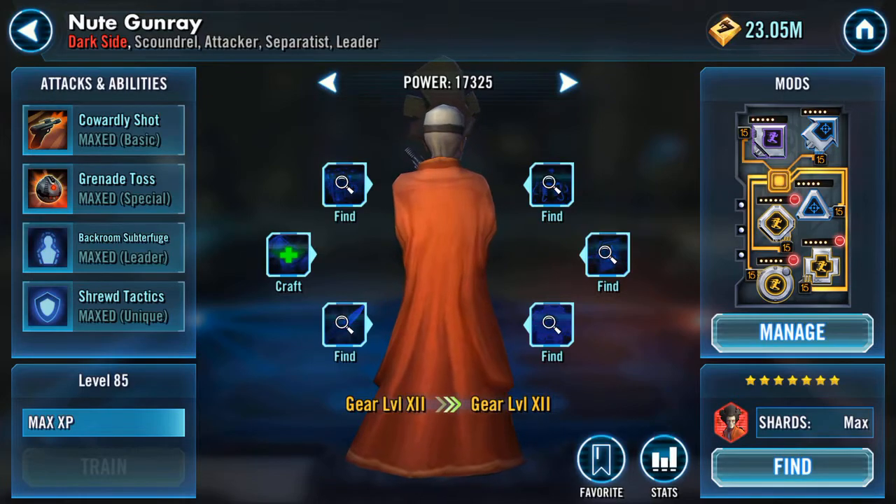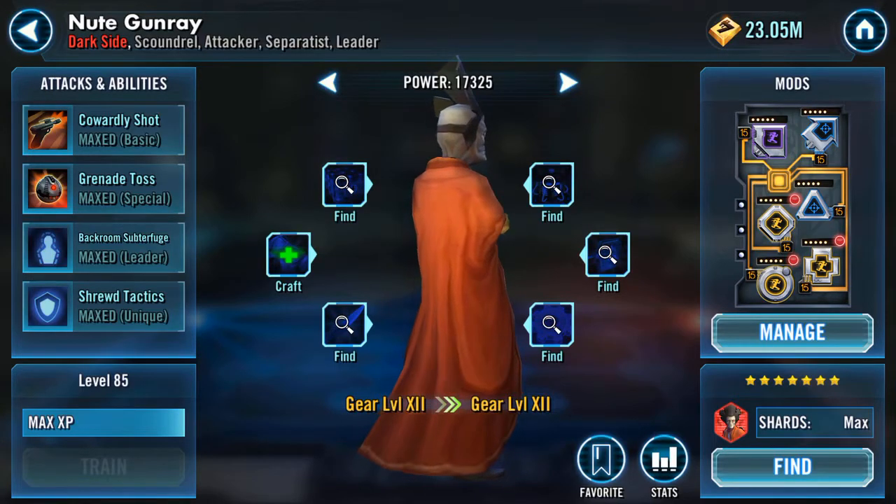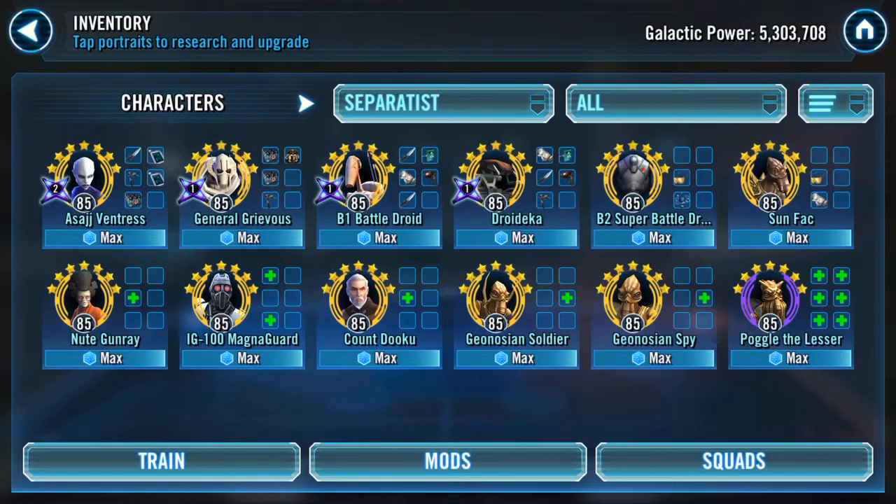For who to run him with — I'm thinking immediately Geo Spy, because he hits like an absolute truck in the right circumstances. Then you could throw in Haidee, or even slap Jar Jar in there. Of course the other obvious one would be the Nightsister Acolyte.